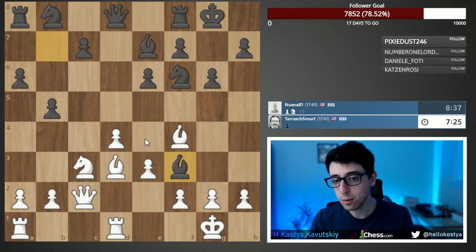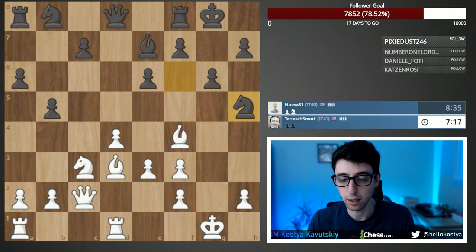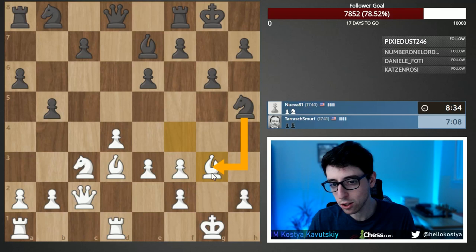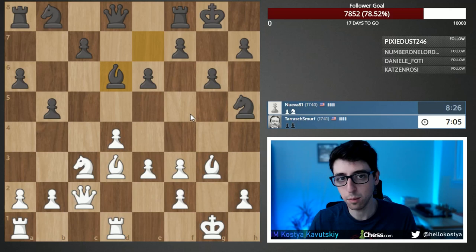Black doesn't have enough activity. There are cases where black happily takes on f3 and tries to punish white. We might see knight h5 — very consistent — and who knows, maybe I'm about to get mated. But I think the position is good for white. I'll play bishop g3; if black takes, we fix the structure, get the king to g2, the rook goes to the h-file — a nice setup. Black correctly doesn't take and plays bishop d6.